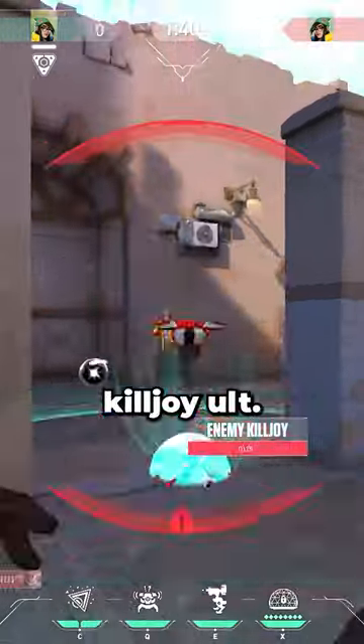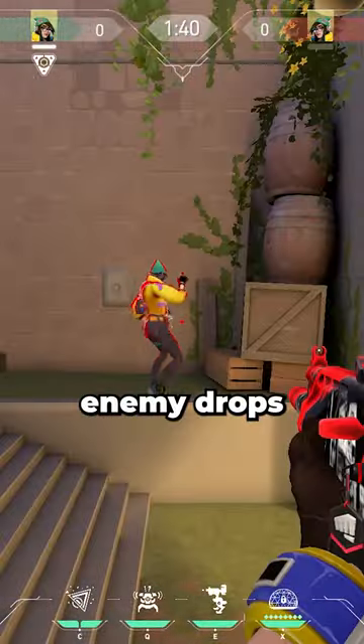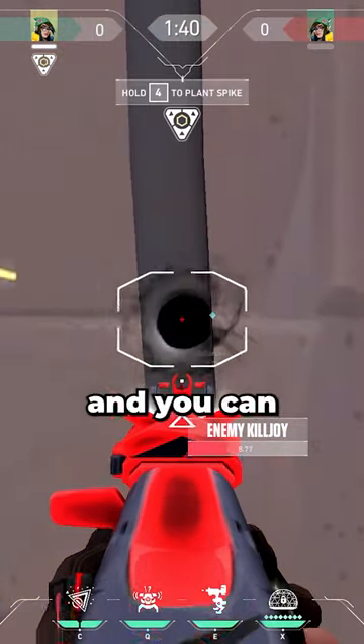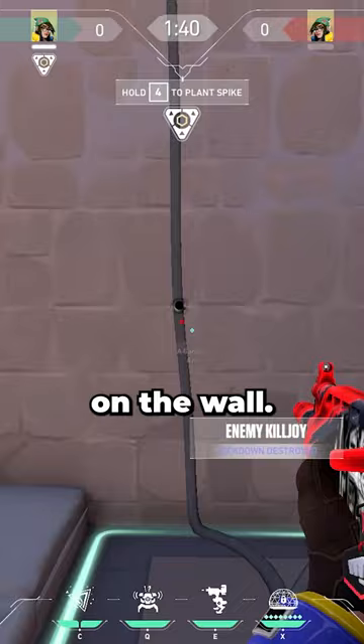Two ways to counter the Killjoy ult that you need to know. If an enemy drops a retake ultimate in tree, simply ping the ult and you can wallbang it through this wire on the wall.